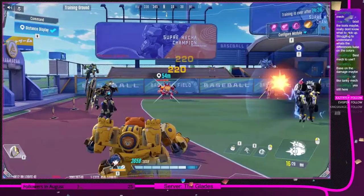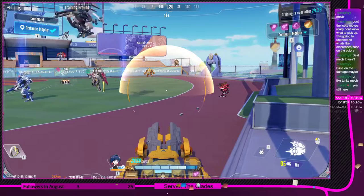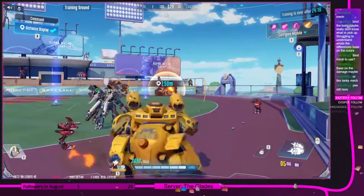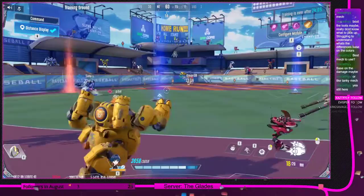Another thing worth noting is that when you reload with Caramel, your ammo pools are independent. So if you reload and go into tank form — say you shoot once and want to reload — press R and E to transform immediately back. If you do this sequence you basically won't run out of ammo, as long as you reload right before you transform.